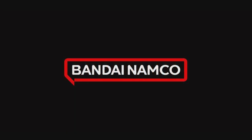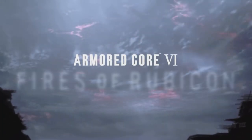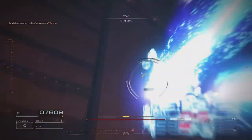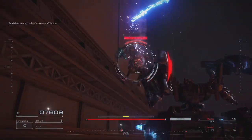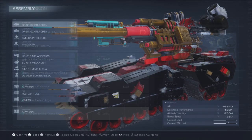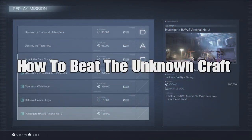Hey, what's up everybody? How you doing? Welcome back to Carpo Gaming and another Armored Core 6 video. Today we're back at it again inside of Chapter 1 — we need to defeat the Unknown Craft. If you're having problems with the Investigate Boss Arsenal number 2 quest, I got you covered. We're going to be showing you the loadout and how you can beat the Unknown Craft.